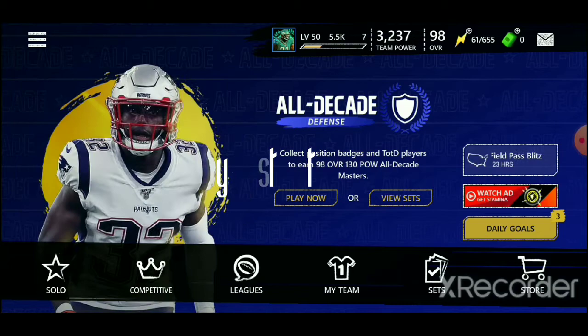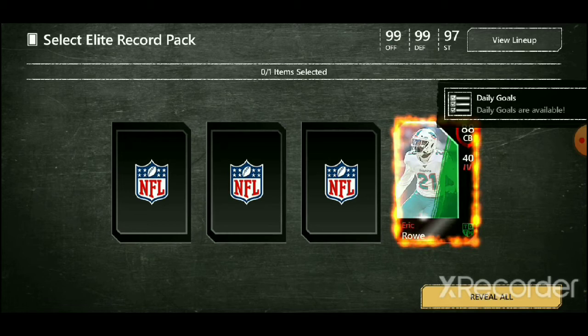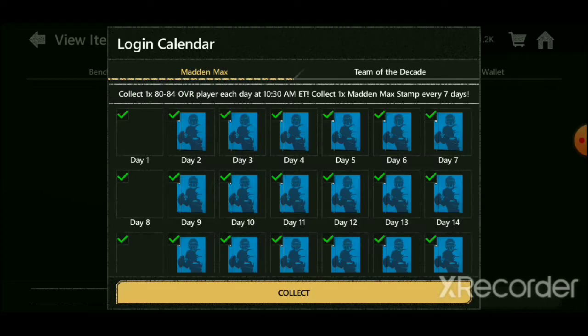Let's begin. But first, before we do anything, we are going to open up the Select Elite pack. So we're going to get an 88, a 95, a 98, and a 95. That's going to be a Zay Jones. Is he auctionable? Yes he is. Pretty nice pull. We're going to take him.